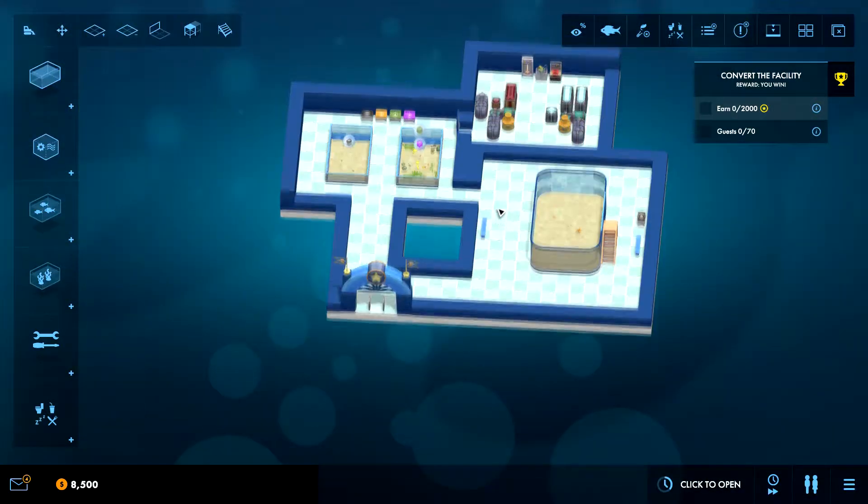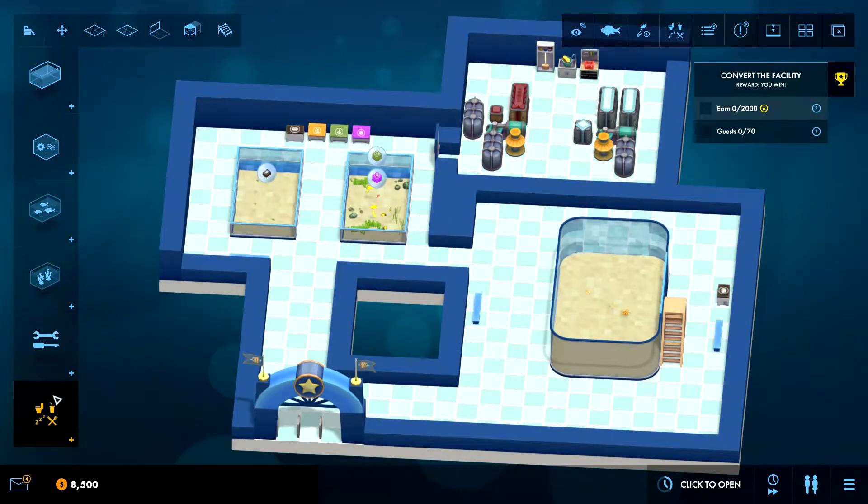Zooming out it's a little bit easier to see the range. I'm probably not going to focus too much on it, but we could place it here. It has a bigger area of effect than the benches, but if we place it in the middle it doesn't quite reach over here and it doesn't quite reach this corner. We could try placing them more over here and then put something over here too.